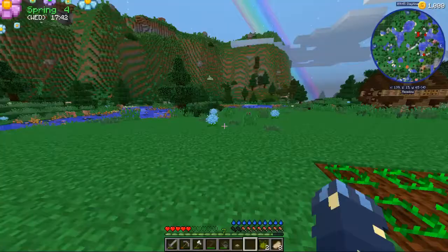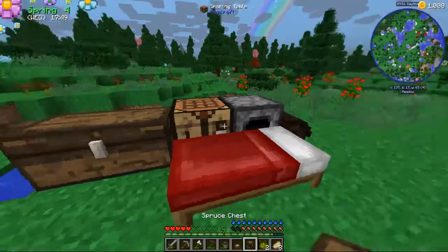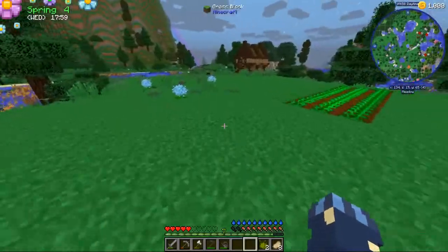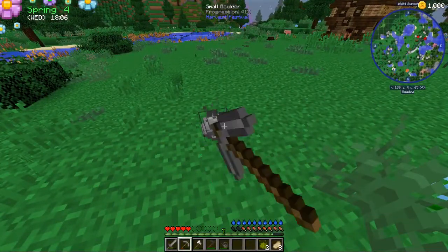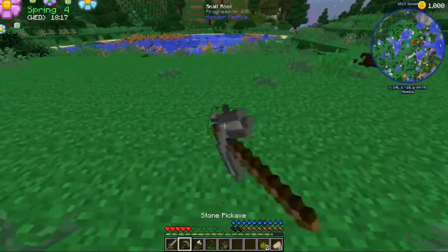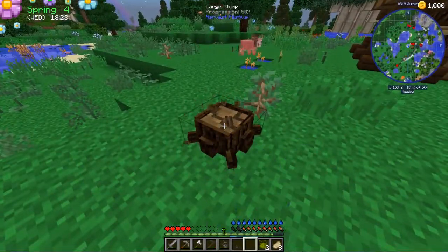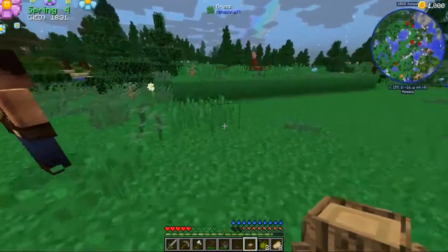I actually meant to make a chest but almost made a crafting table by mistake. I'm going to place stuff over here — these little things you find like medium stumps, logs, and small stones. You can sell those for one gold each. I can't pick up the big boulders, but I'll clean up the debris every day since they can get in the way of building.